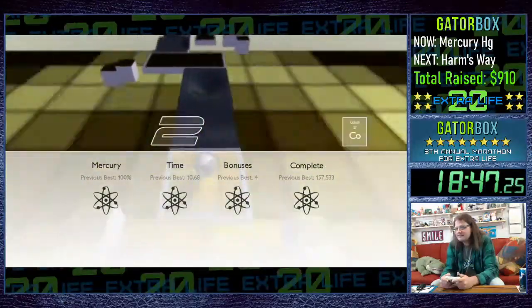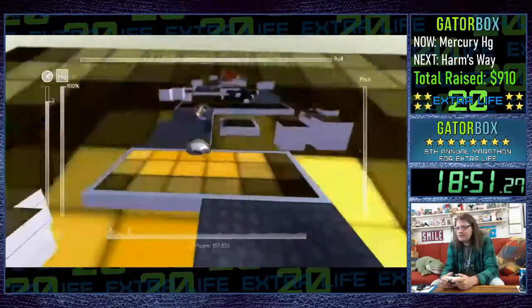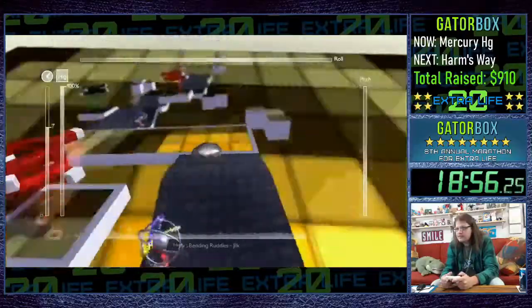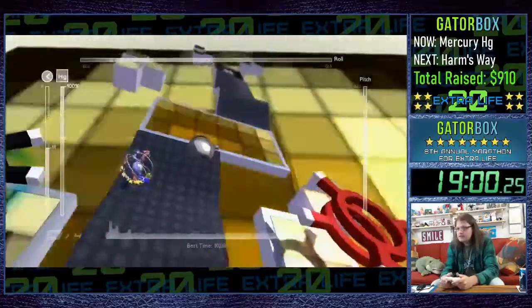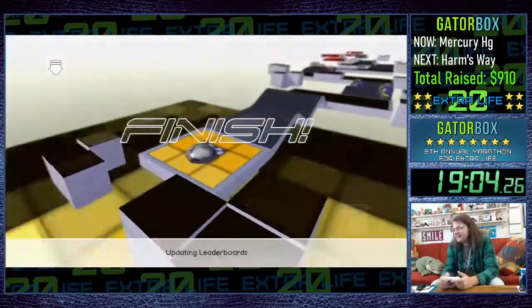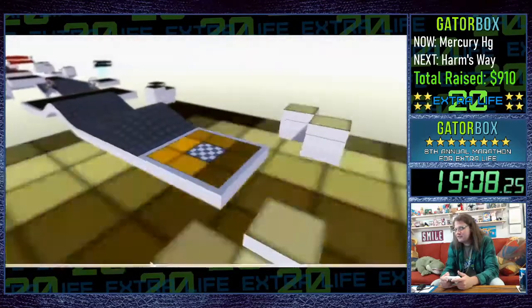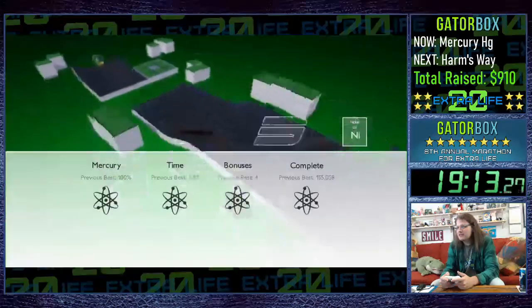Cobalt! This level covertly introduces the little magnets: the black ones push you away and the red ones pull you towards them. If you get stuck between two of them, you're just screwed. Really easy stage — it's not that hard to fight against the force of those magnets. I think some of the DLC levels use them a little more prolifically.